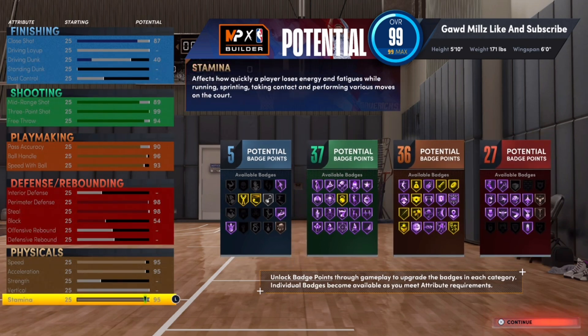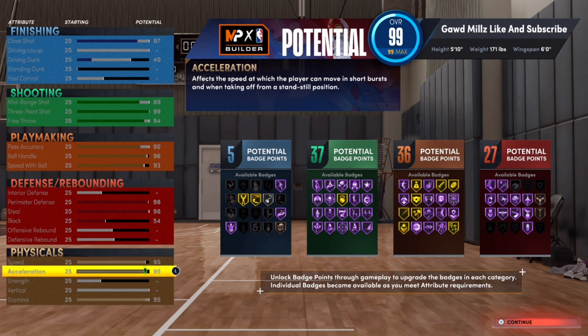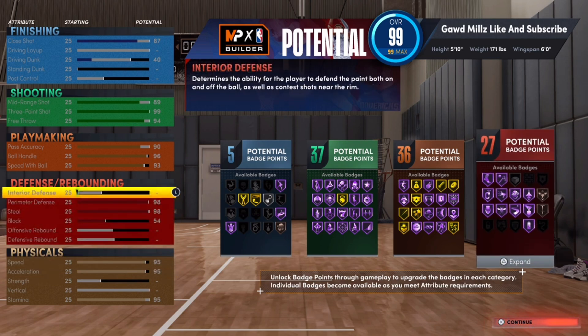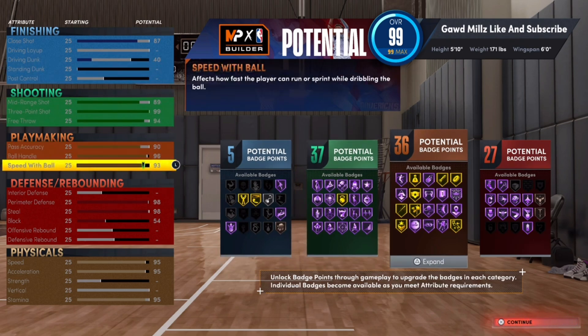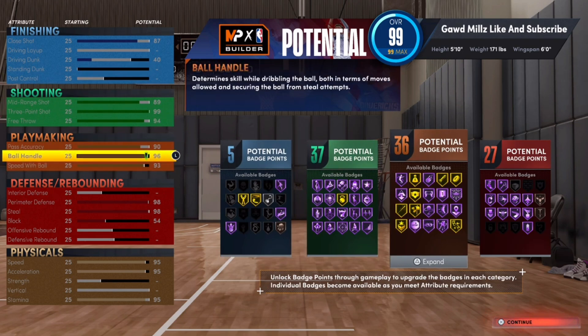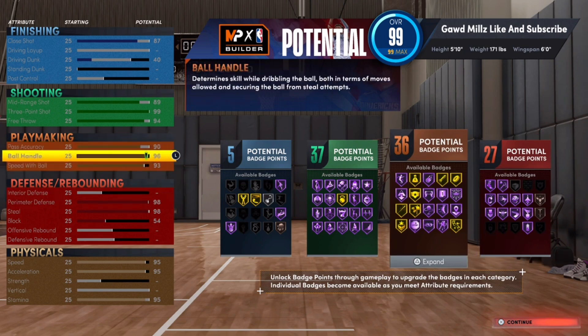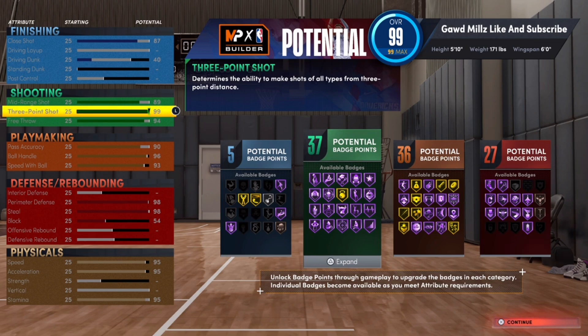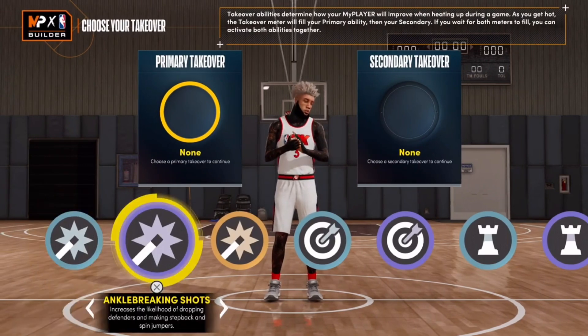This is more than enough for this build. Once you get Gym Rat, you get that plus-four boost — 99 speed, 99 acceleration, and 99 stamina. This is my primary build right now; I hit level 40 with it. This is my rec build, my park build, my pro-am build — I played all game modes with it. You can clamp up any guard with this build. You get Hall of Fame playmaking badges, Hall of Fame Blinders, Hall of Fame Dead Eye, and all the Hall of Fame shooting badges with that 99 three-pointer.